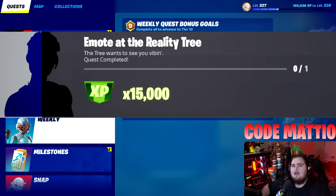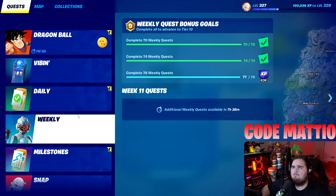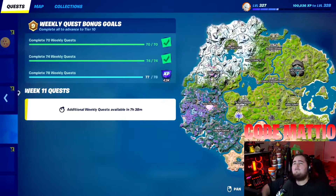The next challenge is emote at the Reality Tree. This one's simple — all you have to do is go to Reality Falls and emote. There's really nothing more to explain; you literally just have to do that.